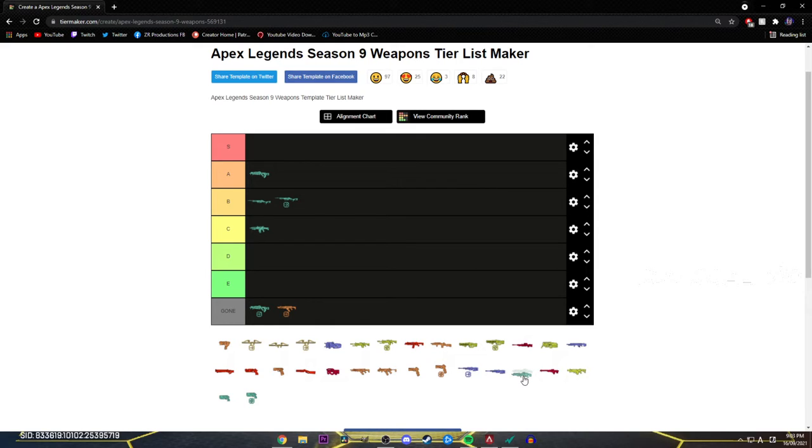Spitfire's a care package weapon, so it goes S tier.